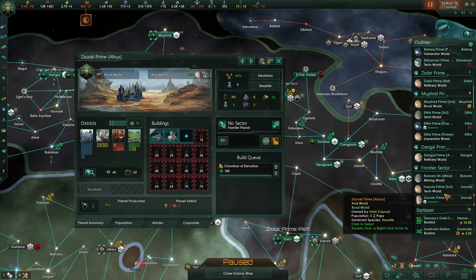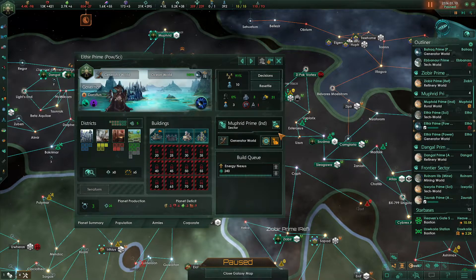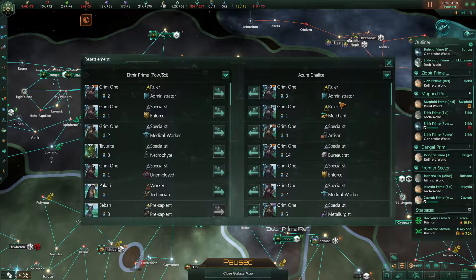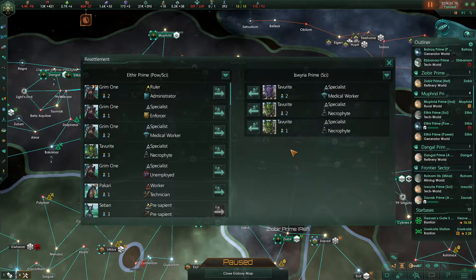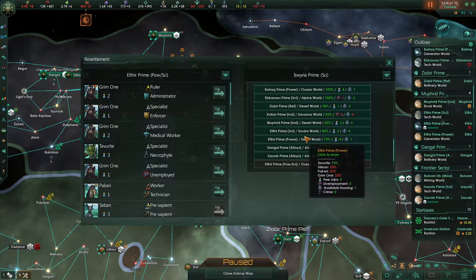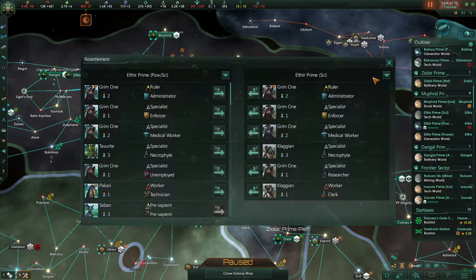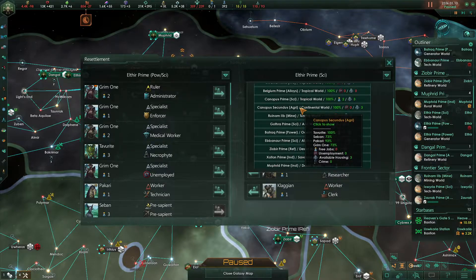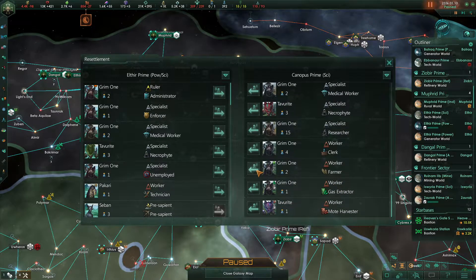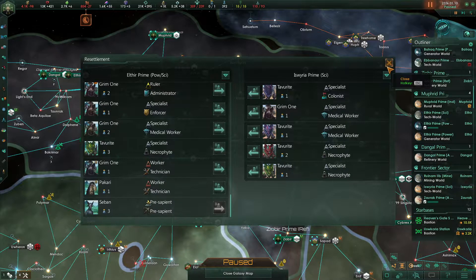Do we have anywhere with an available specialist job? Yes, Isweary Prime does. We're going to need to grab a worker from somewhere else — all necrofights here and all specialists there. Perhaps grab a Claggian over to Healthier Prime. From Canopus Prime we can move in a Grim One worker, and then on Isweary Prime we want to move in our unemployed specialist there — that'll do the trick for now.